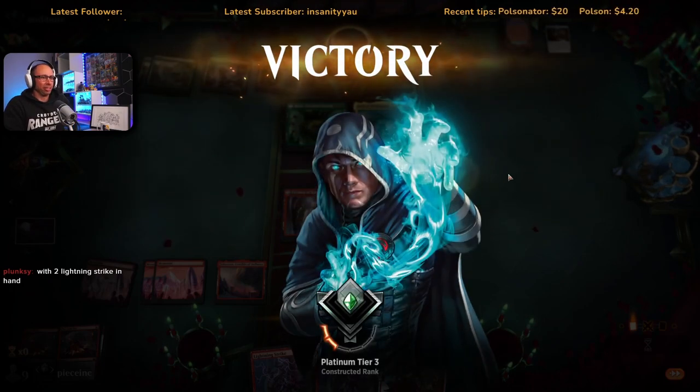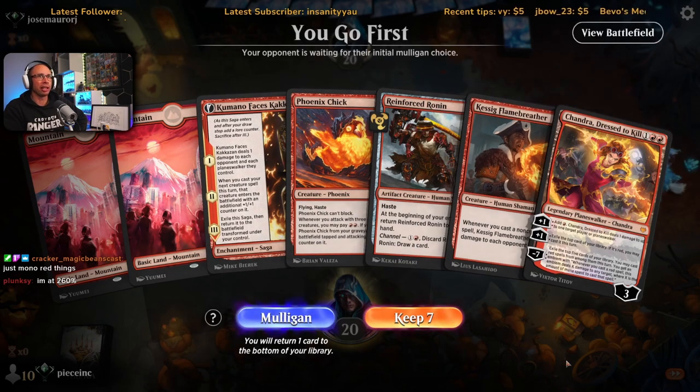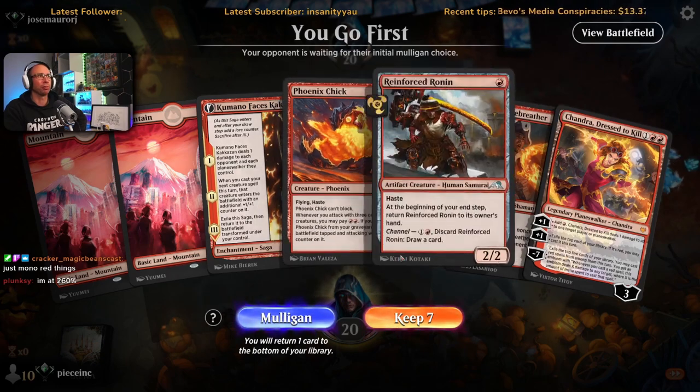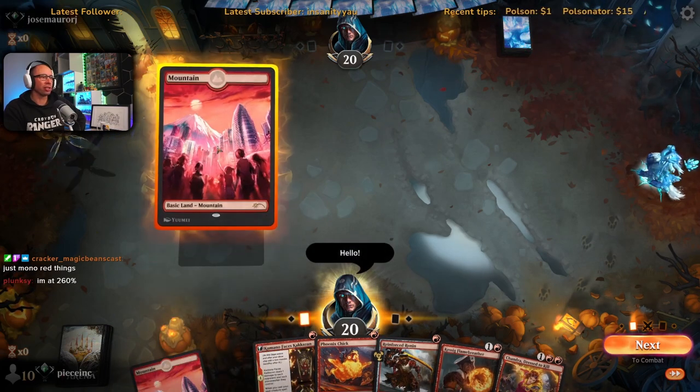We're on 20 life — this is what we want. Turn one Kumano, turn two Kessig, hopefully hit a land then turn three Chandra, use the mana off that to play either Phoenix Chick or Ronin. Seems good — just gotta hit that third land.